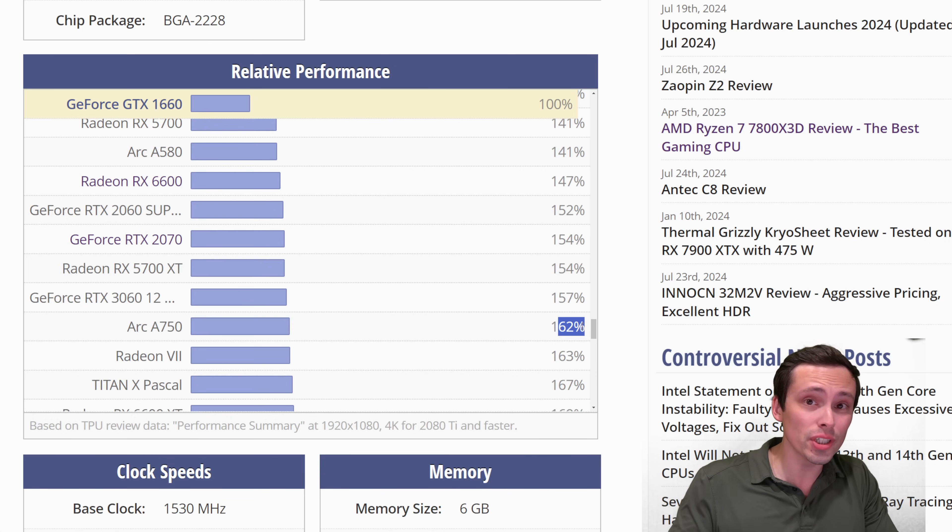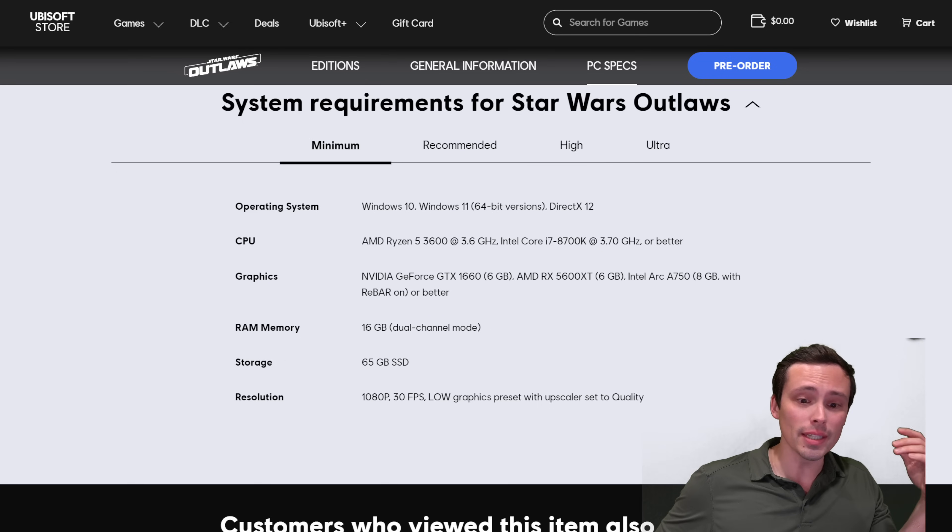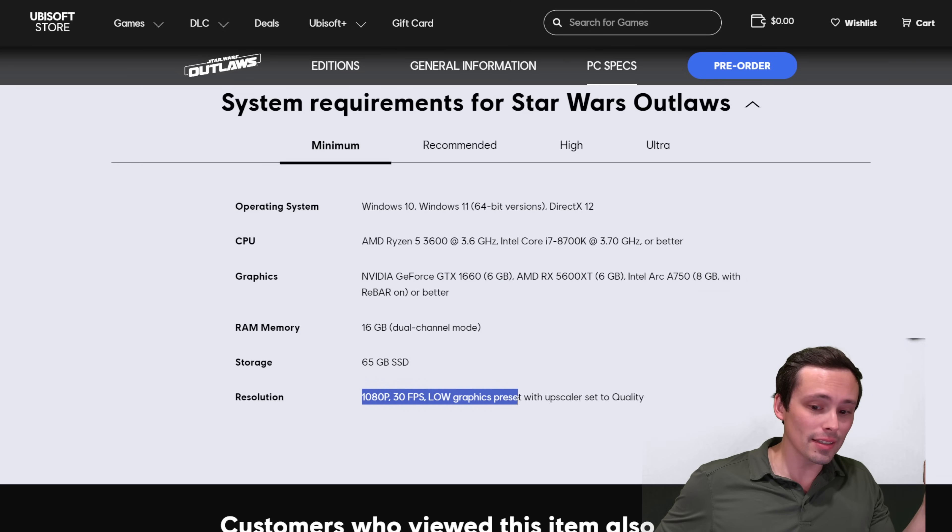Intel Arc GPUs tend to have a lot of variance in performance on a game-to-game basis. Some games they can really overperform, and some games they tend to underperform, and that certainly could be the case here. So those are the GPUs you're looking at to just get into the game and play it at the lowest settings, upscaled at 1080p resolution.